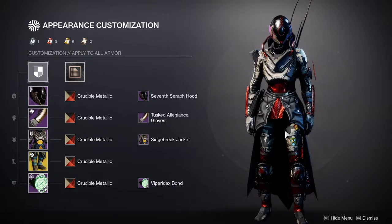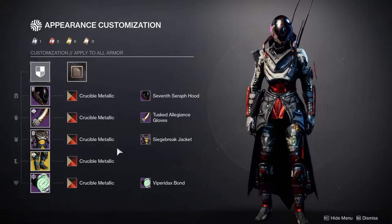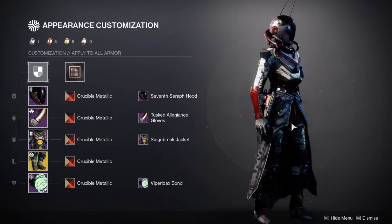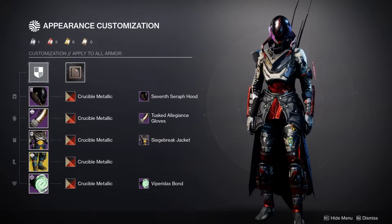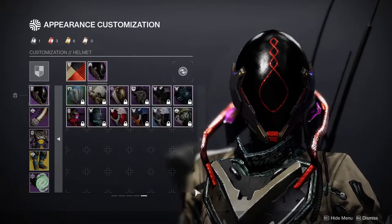Last but not least, we have Warlocks. I decided to make a new armor set for the Reign of Fire because I did make a separate set which I actually liked a lot more — it's thematically really good looking. The only thing I'm wearing that's the same is the Reign of Fire and the arms. I feel like the arms in this set just look really good too.